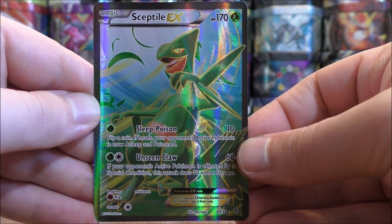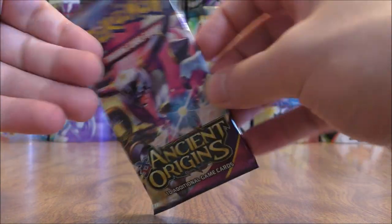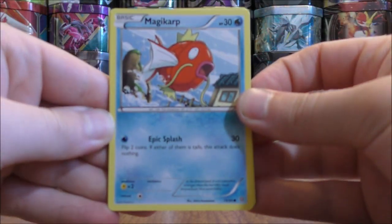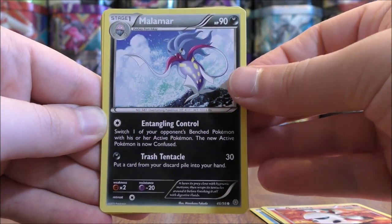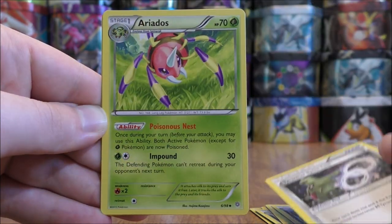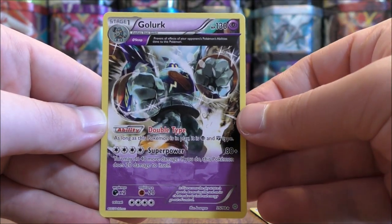It's a card I do not have many copies of in my collection. At the end of this opening I'll summarize the pulls from part two as well as the entire box. Hoopa pack now. Pack four starts with Magikarp, Goalit, Larvesta, Malamar, Combi, Sligu, Tyranitar Spirit Link, Erideos, a reverse holo of Lysander — which is an uncommon — and the final card would be a Goalurk.